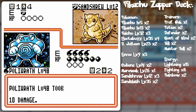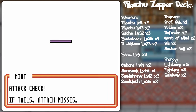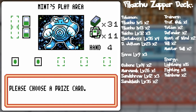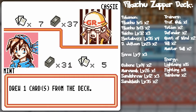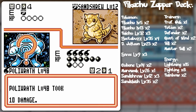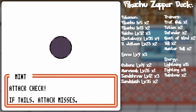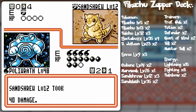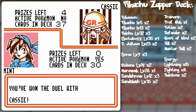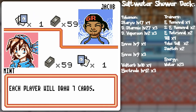I'll be fine. Put energy on Seel, Whirlpool — heads! That takes care of that. Both my Poliwraths are in the prize cards, and I wouldn't have known that if not for Here Comes Team Rocket! And Jacob is up next — water versus water, the tides have clashed together. We'll find out how badly they clash after he gets his opening hand.